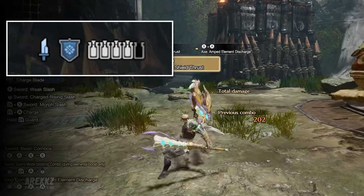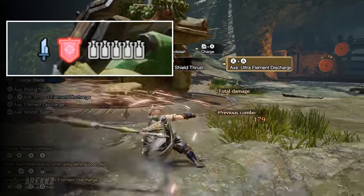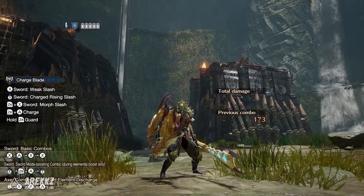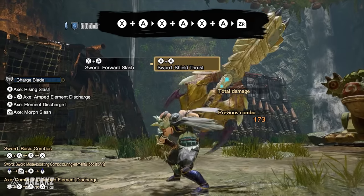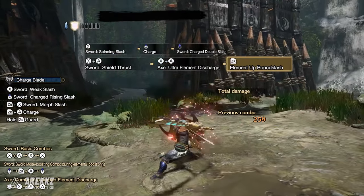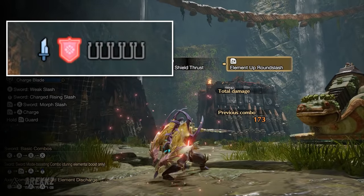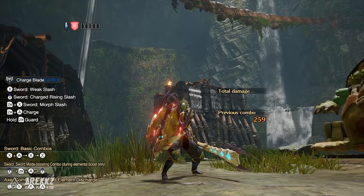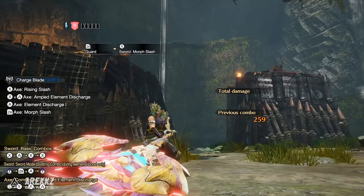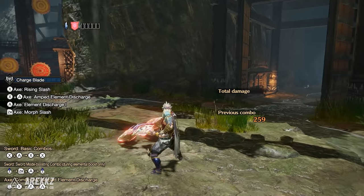Following this combo — X plus A three times — if you then press ZR, you can cancel the Amped Element Discharge into a round slash, and in doing so, provided your phials have been stored, it will then transfer them into the shield. Now your shield glows red — this gives you increased guard capabilities, plus your guard points will dish out some phial damage. And when you move into axe mode your axe attacks are also more powerful, since the shield becomes the head of the axe — so a powered up shield equals a powered up axe head. With your shield charged, you can now charge and store more phials, and this is how you line up the Ultra Element Discharge. With the charged shield and full phials, performing that same combo will now perform a more powerful Ultra Element Discharge, expending all of your phials.